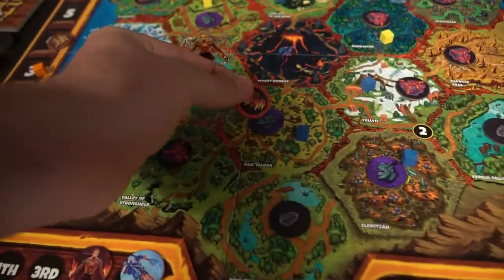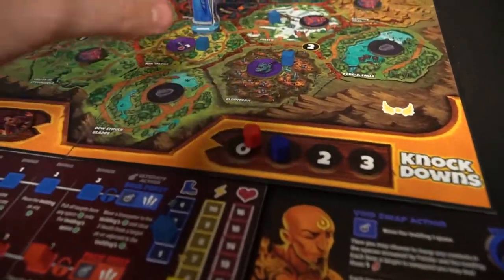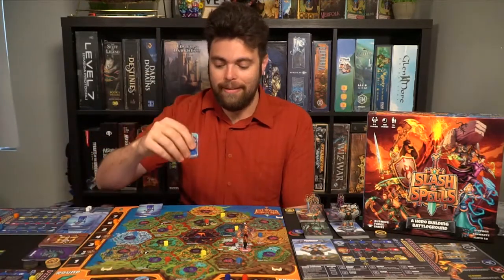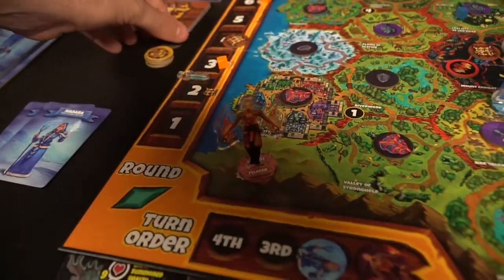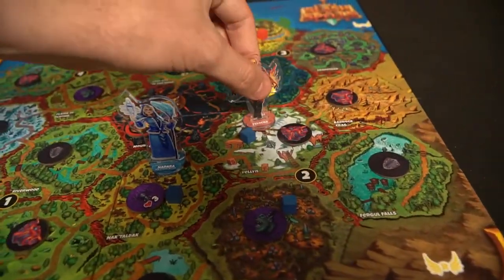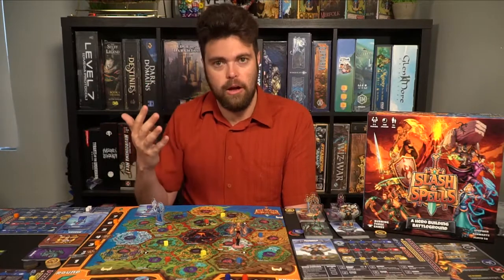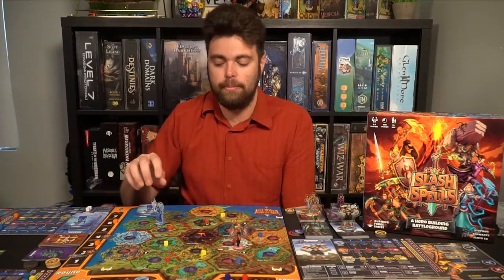When you bring somebody's health to zero, you move your marker on the knockdown track up one, signifying one victory point. Whenever a knockdown happens, that character is moved off the game board into a special space. You randomly take a token to see where you spawn, and on your next turn you go back to that space, gaining two energy, and choose a space adjacent to the hex point. When you begin the game, you start on a hex point and as soon as you take your turn, you move off into any adjacent space. You cannot be attacked while on a hex point; once you're in a regular space, you can be targeted.